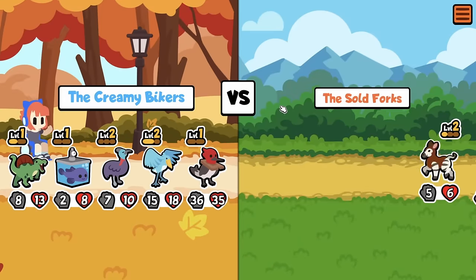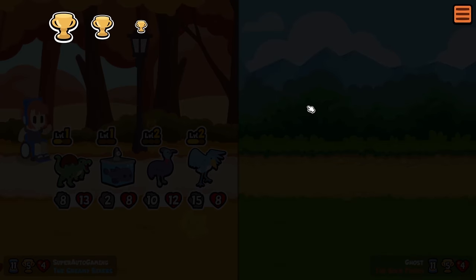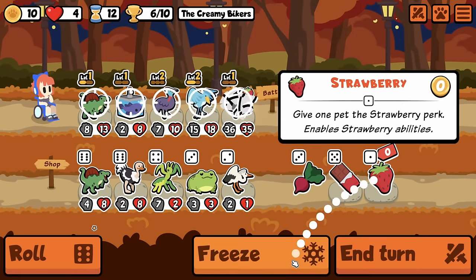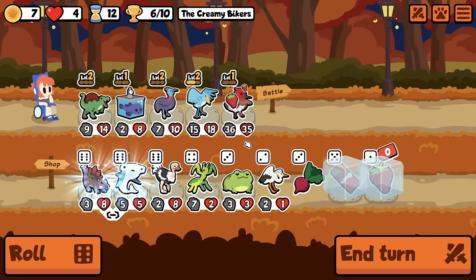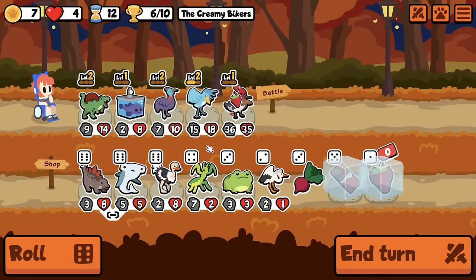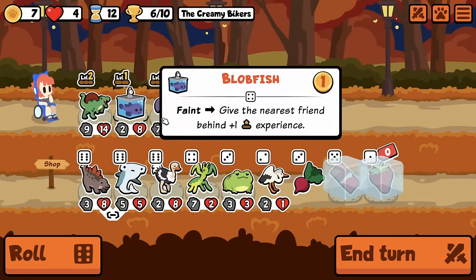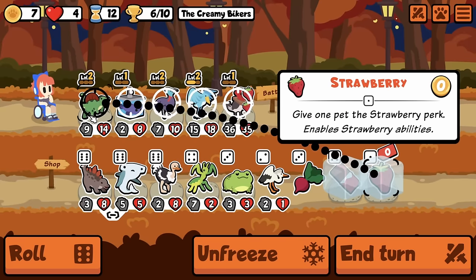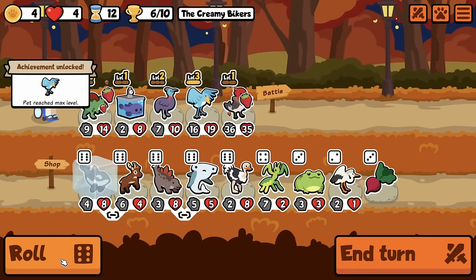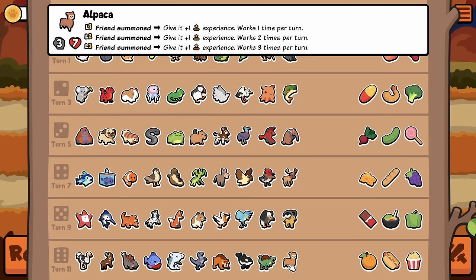We're about to reach 50-50 with my Woodpecker — my level 1 Woodpecker, too. Oh my god. Oh my good gravy. I mean that for sure goes to you. I think I do want Praying Mantis — it just seems like it'd be so good. Because I can get my level 3 Shoebill, but then I run out of my Strawberry Engine. I don't like losing my Strawberry Engine. Let's just go level 3 Shoebill.